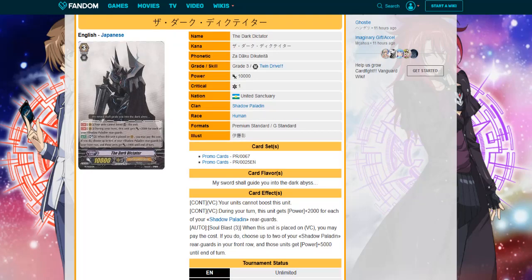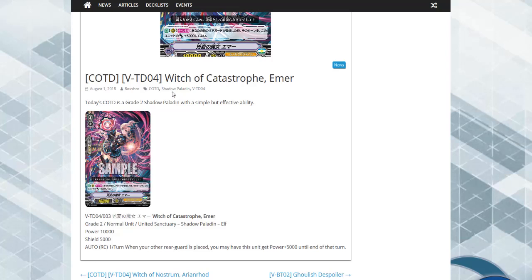We also have one of the final cards in the set — Catastrophic. Once per turn, when one of your other rearguards is placed, you may have this unit gain 5k. Pretty nice; it's a trial deck card.